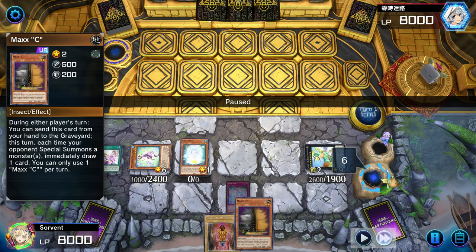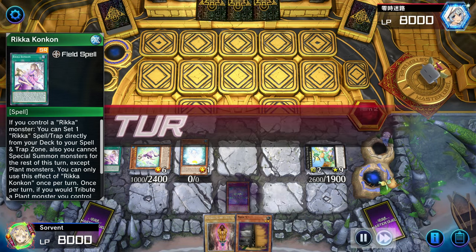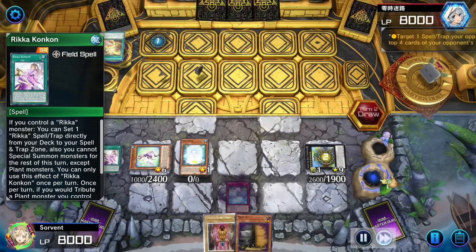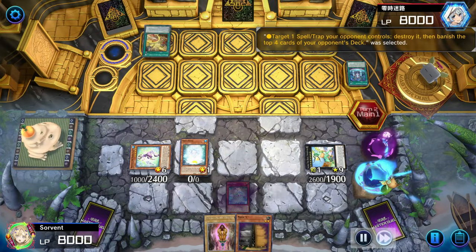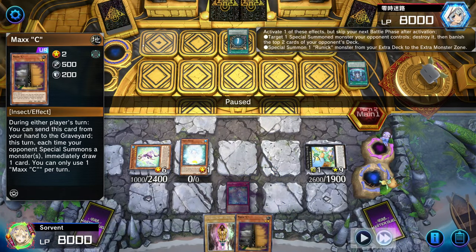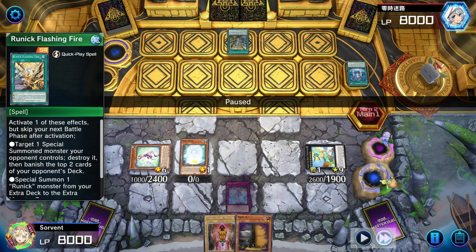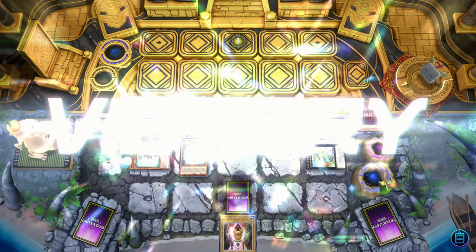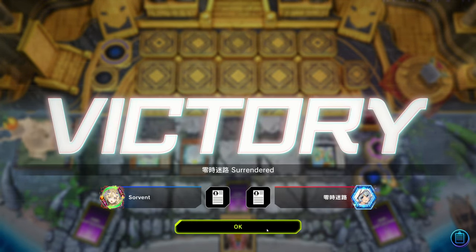We're up against Runic Sprite. They activate a card to destroy the Kone Kone — we negate that. Unfortunately they have a second one so they just pop it anyway, then use the Fountain to shuffle back and draw two. They drew a Flashing Fire to special a Runic from deck — I chain a Max C and from that point they just scoop. We still have a monster negate and a take, so if they're on Sprite they're in a really bad position.